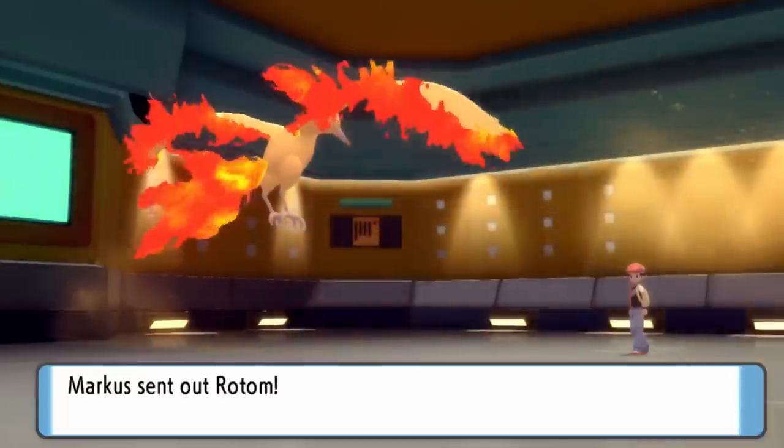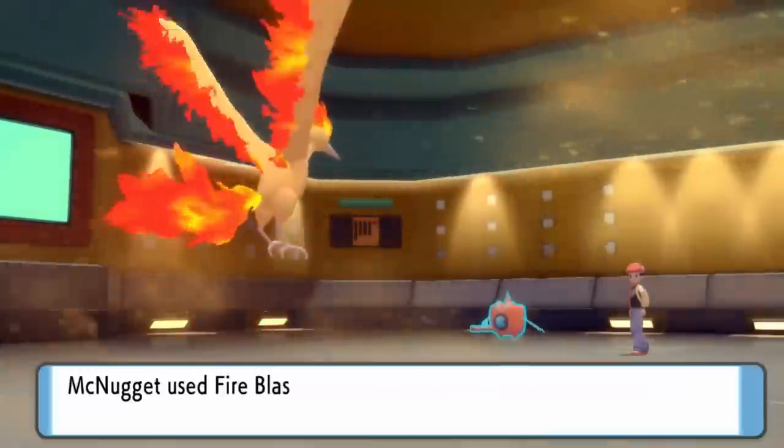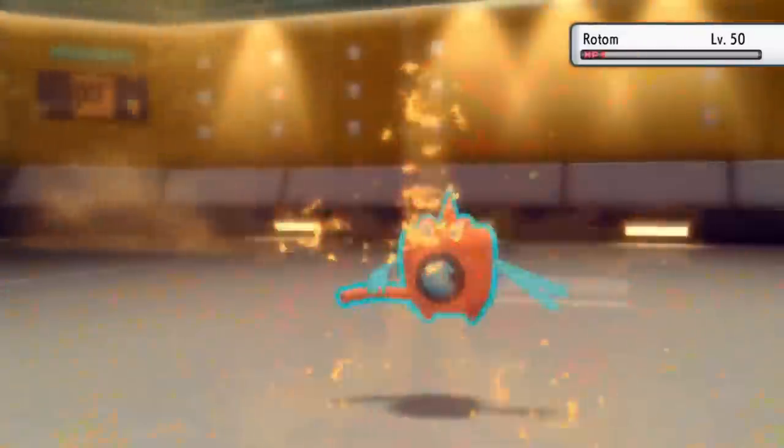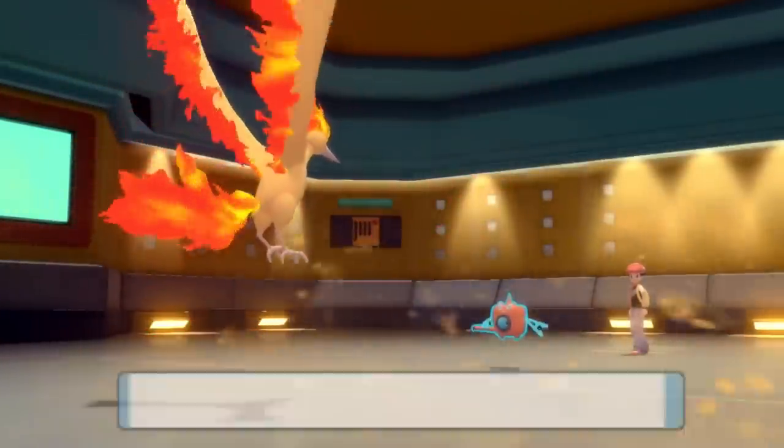So old Spicy McNugget can basically scare the shit out of Scizor and force a switch. Nothing really wants to come into Choice Specs Moltres — if there's no Stealth Rock up this thing is the absolute goat and we stan Moltres in this household. I decide to go for the Fire Blast — I was thinking U-turn for a pivot but I go full blast. In comes the Washing Machine. This is going to do a lot of damage regardless and I end up getting a critical hit, knocking it to red, and then the Sandstorm ends.